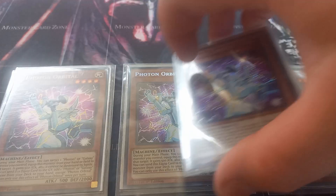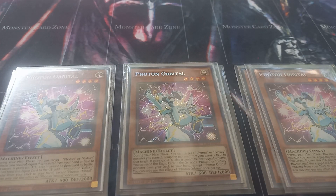Then I play three copies of Photon Orbital. During your main phase you can use it as an equip spell targeting a Photon or Galaxy monster, giving it 500 attack and making it unable to be destroyed in battle. Then once per turn you can send Orbital to the graveyard to search for any Photon or Galaxy monster from your deck.